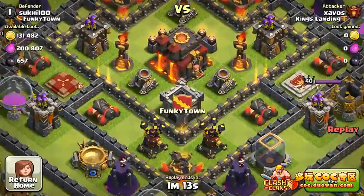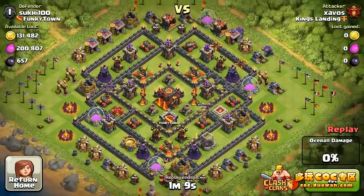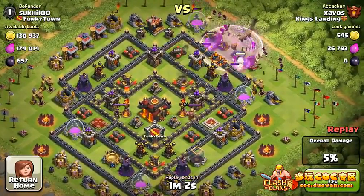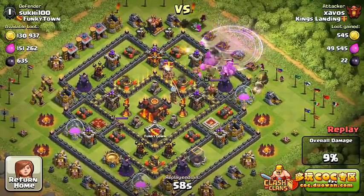This is gonna be a 61 percenter — eight trophies, and we're moving on to the next raid. So this might be the golem one — yep, this is the GoWipe, or maybe a combination. We're using a lot of wizards; not using like four PEKKAs, looks like just two.